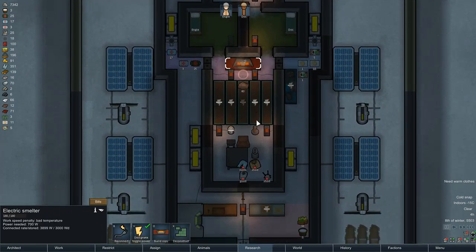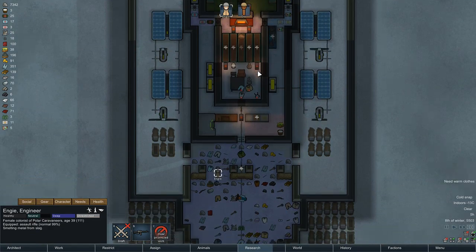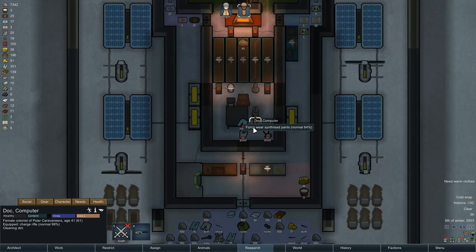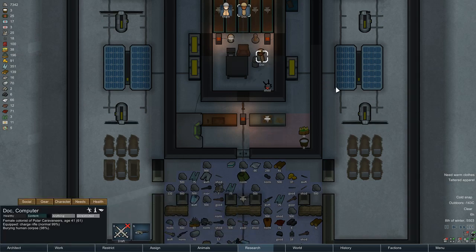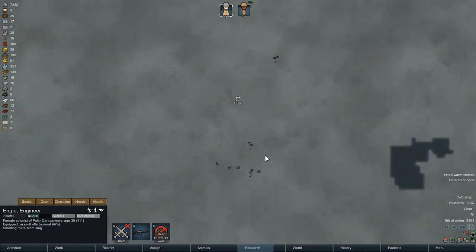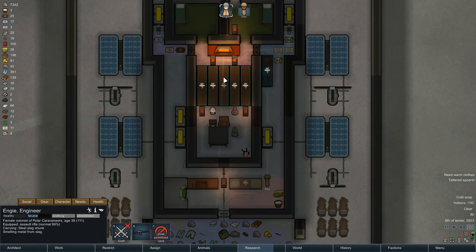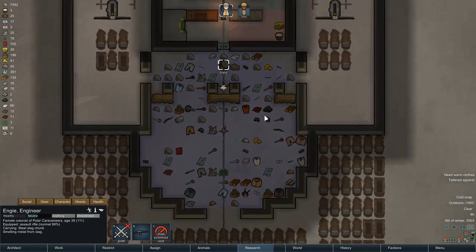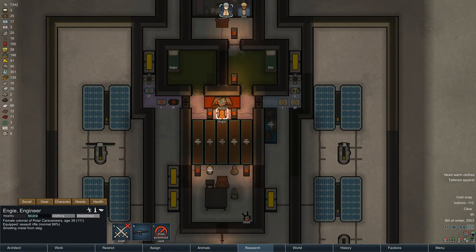I have 40 of my required slag, so I'm going to have Engie continue the slag hunt — she'll be hauling. Doc I'm actually going to put back on to hauling as well. I should clean up some of these bodies, but I really want the extra heater. The extra metal should help.